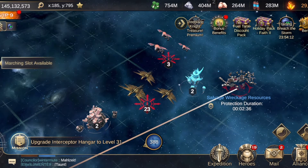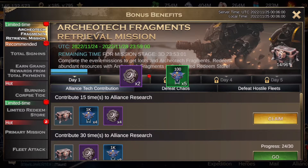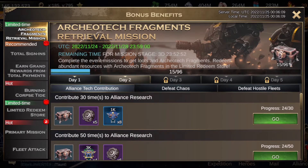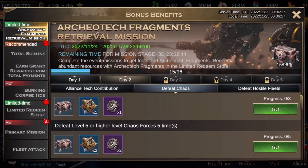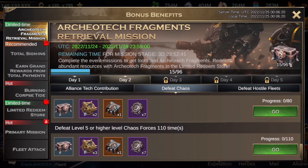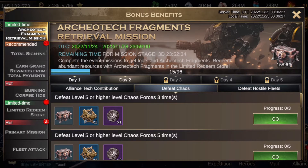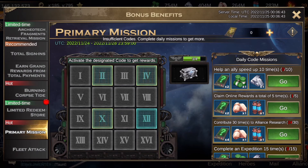Day two of the Archaea Tech is saying alliance tech contribution, which I've done lots of. Four more to do. Defeat chaos - as I predicted - and defeat hostiles. 100 hostiles and 110 chaos. I think chaos is easier, you can be a bit lax on it because you'll have your scans. Hostiles are what you really want to focus on - get them out of the way, get them done.